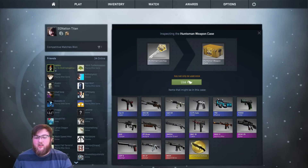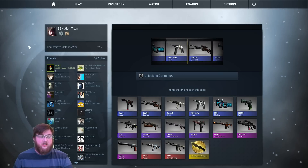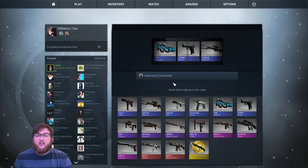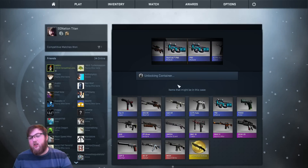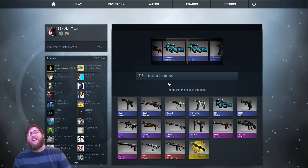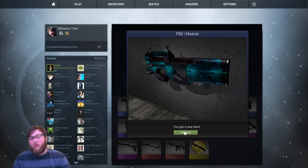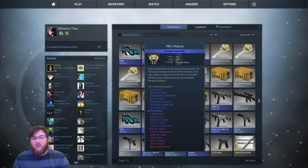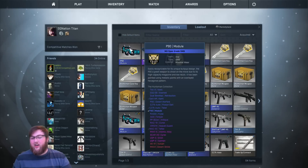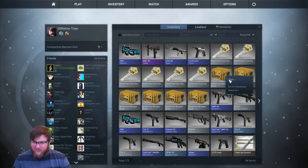So, next case, let's see what we get. We got a P90 Module — I've already got one of these. That would have been cool to have the stat track version. So now we've got two: this one's Factory New, this one's Minimal Wear. We'll use that for a trade-up or something like that.